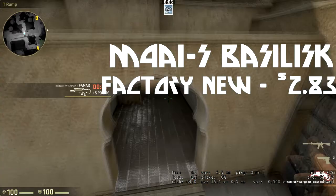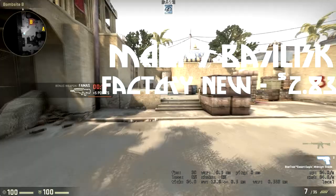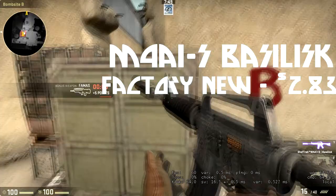This skin comes in Factory New at two dollars and 64 cents, found on the Steam market. You could also try your luck in the Operation Vanguard case, but there's really no point — it's almost as much as a key and the market gives you a guaranteed skin. That's why it made number five.